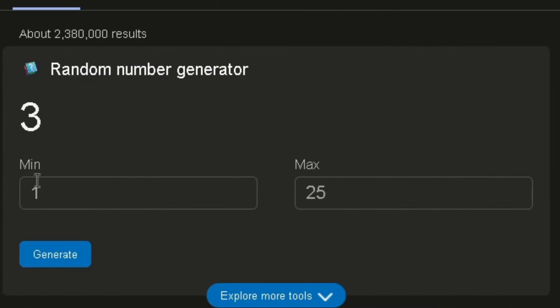One more thing before we get to the video — this is my number generator and it goes from 1 to 25, and whatever number we get is how much this video has to get. So let's see — 17. This video has to get 17 likes. Let's see if we can do it.